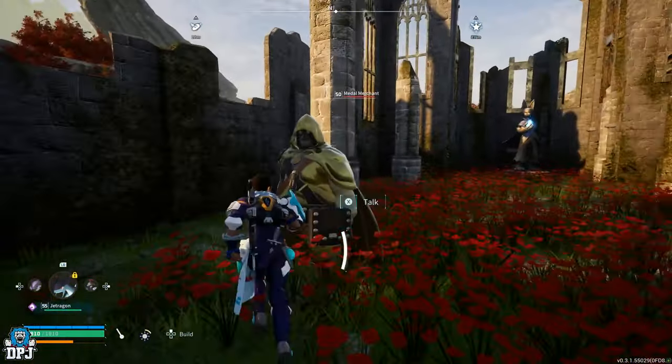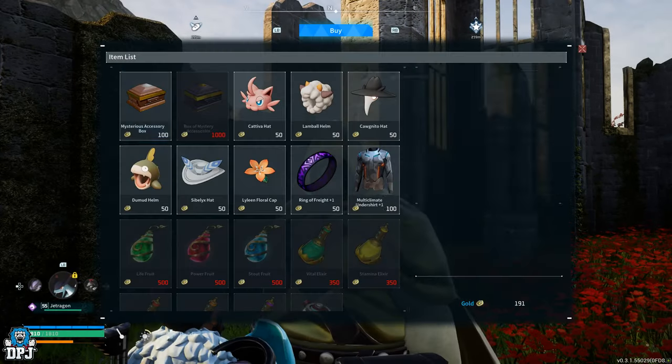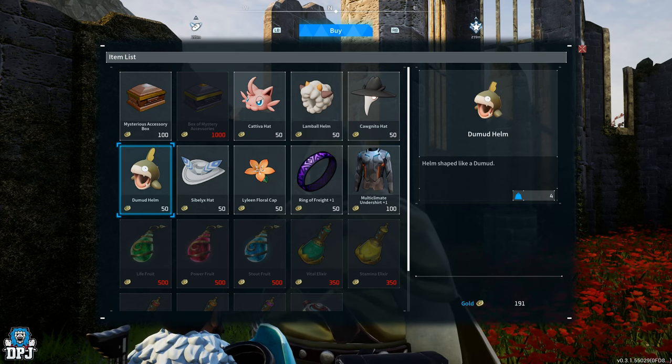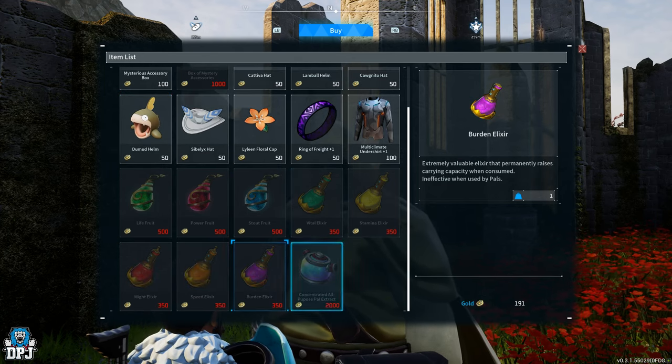With Dog Coins you can purchase seriously cool new items, like the mysterious accessory box which increases the number of accessories you can wear at once. Some traders also sell fruits that allow you to permanently upgrade your pal and yourself.